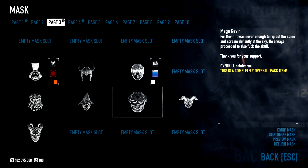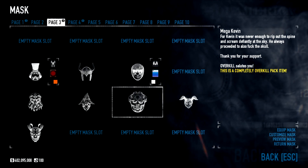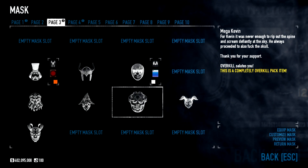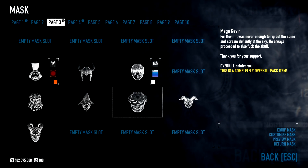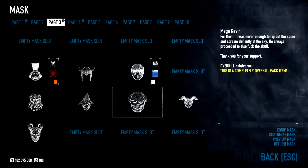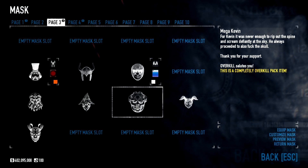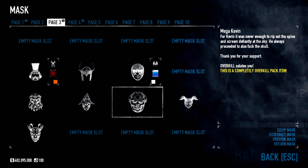I wanted to share the description for the Mega Kevin mask real quick — it's kind of funny. It says: 'For Kevin, it was never enough to rip out the spine and scream defiantly at the sky. He always proceeded to also fuck the skull.' I'm pretty sure this is the first time we've ever had anything mentioned about skull fucking in Payday. So I'm kind of excited, actually. Anyways, enough about my hobbies — let's check out the mask.